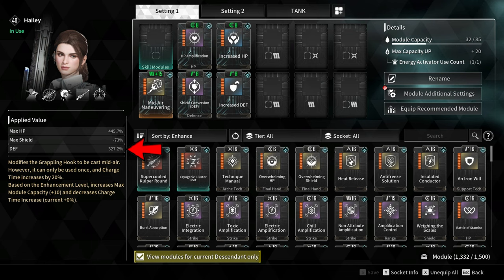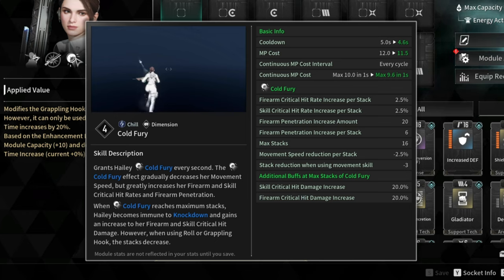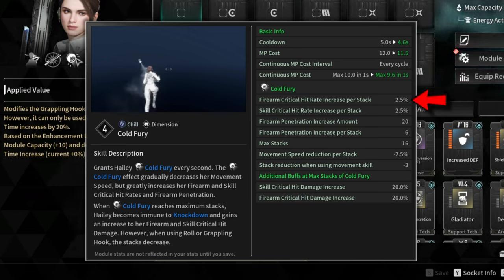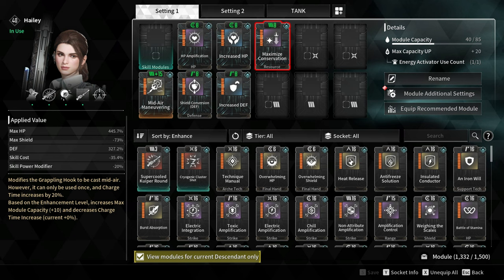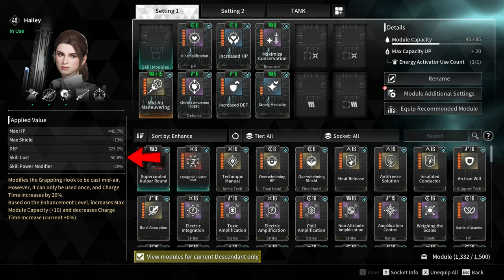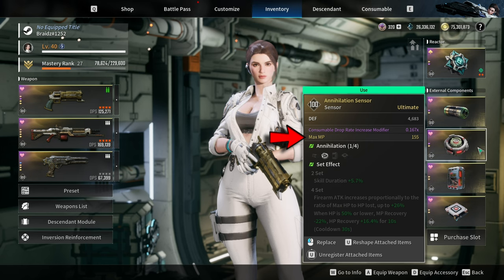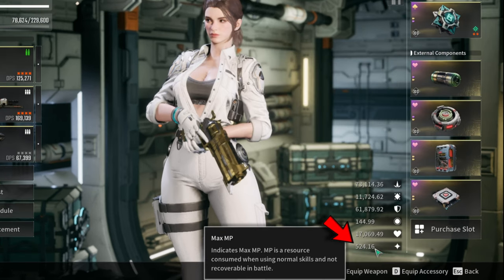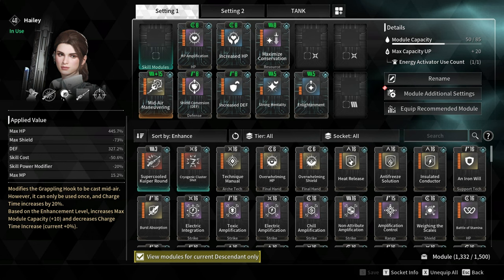Increasing defense by 327%, but at the same time reducing max shield by another 36%, totaling to 73% shield reduction. This build relies on maintaining cold fury, which increases the firearm critical hit rate by 2.5% per stack. To lower the MP cost of this skill, go for maximize conservation and strong mentality, which lowers the skill cost by minus 50%. I also added enlightenment, which increases max MP by 15%. If you have a sensor with an MP stat, most likely you are going to end up with 500 plus max MP, which is more than enough to sustain cold fury for long gunfights.